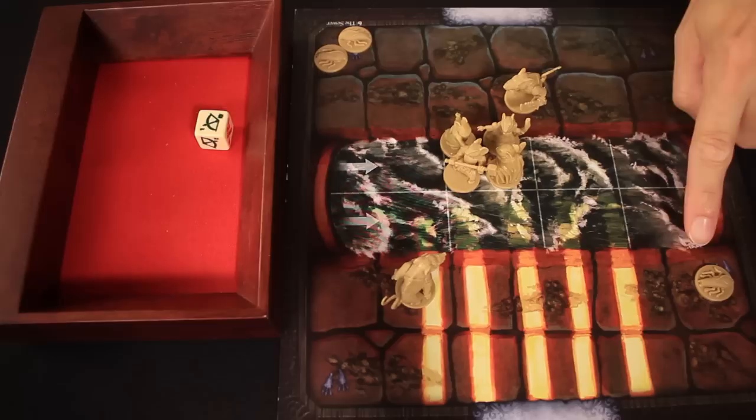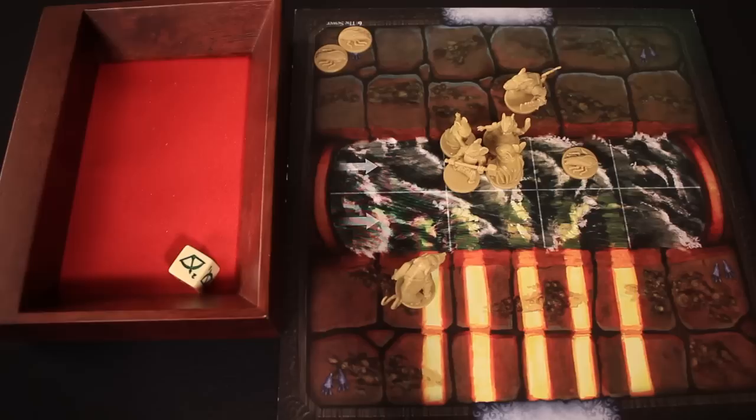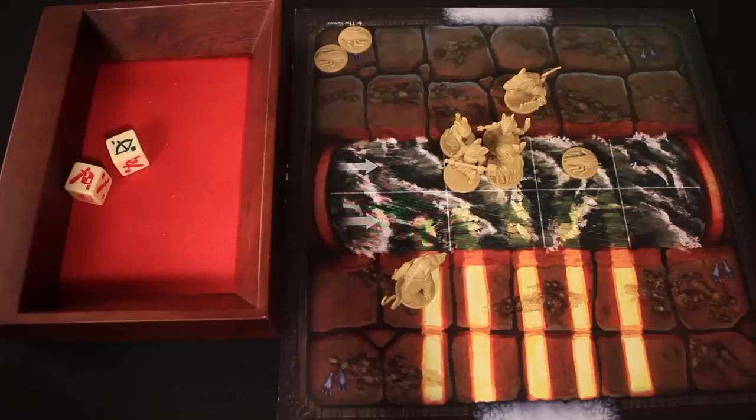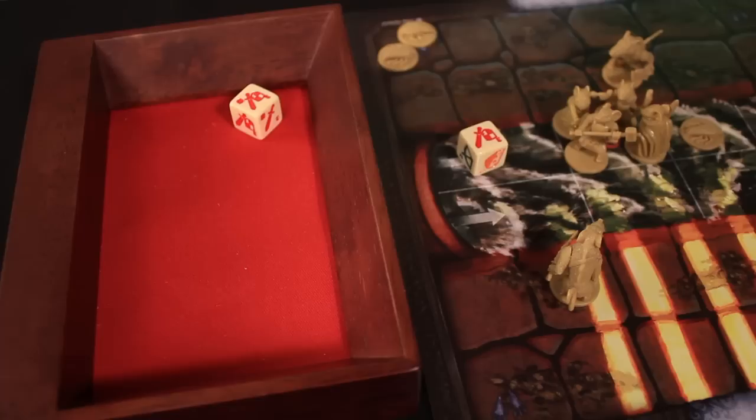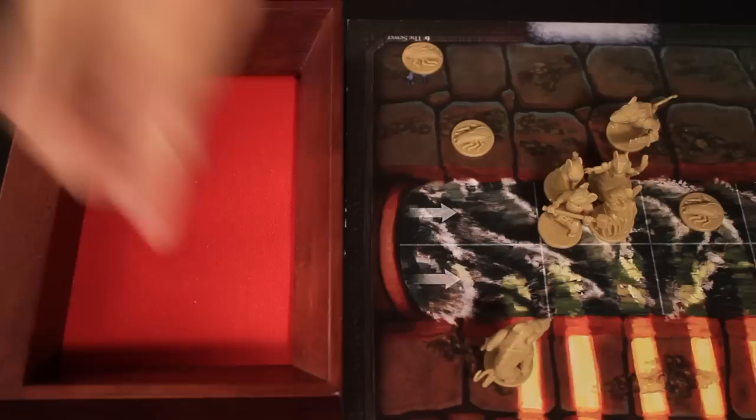Now the roaches act. The far roach rolls and moves two spaces toward the mice. Minions are not affected by tile effects like water, so it can move across water without penalties, unlike our hero mice. The roach attacks Meganos, the next on the initiative track. Rolling two dice — one possible hit. Luke rolls defense and gets a shield, blocking it. Good thing too, because Meganos has no cheese and would have taken a wound. Another roach rolls one space movement — it's not adjacent to any mice so it can't attack.